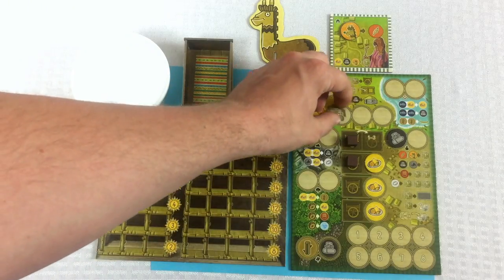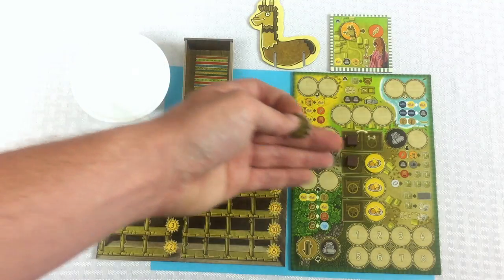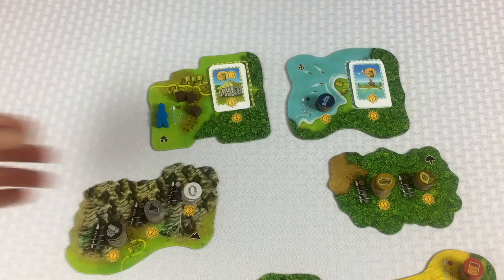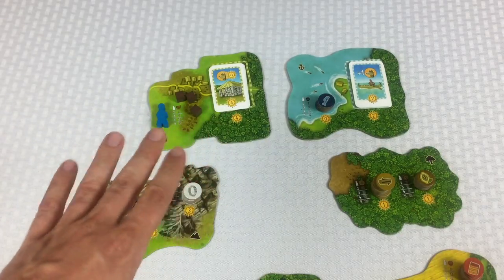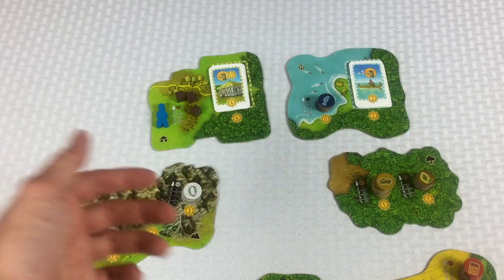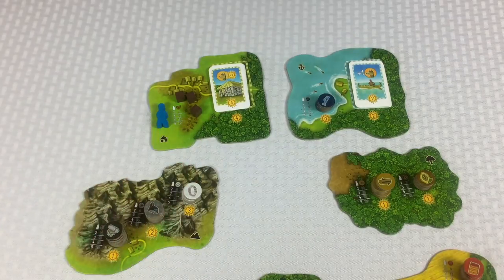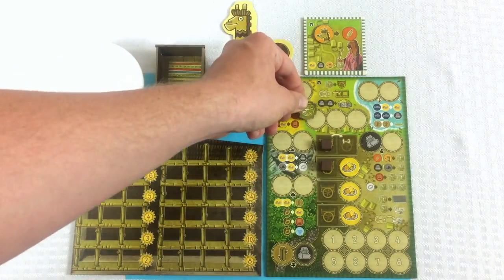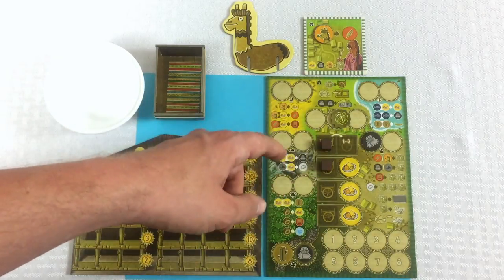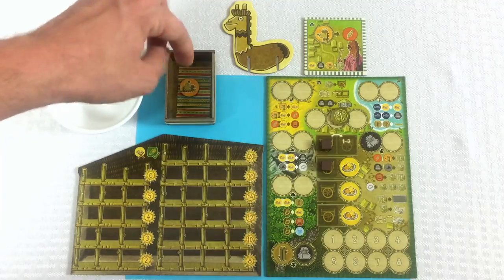In the field, I turn in this alpaca and that lets me grab one food token. These are unlimited so I keep them here. Anytime you grab a resource from doing an action, you put it in your discard pile — the container is your discard pile. I actually just remembered: you can only get one cart per turn. I had to look it up. So let me take this coin back and instead turn in this alpaca into the container and go pick up a wool.